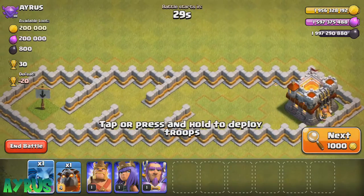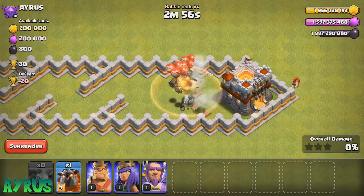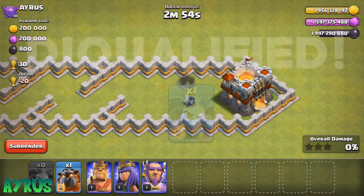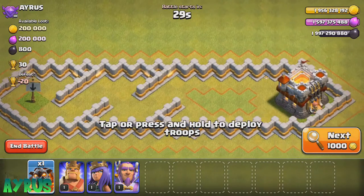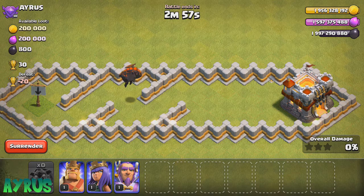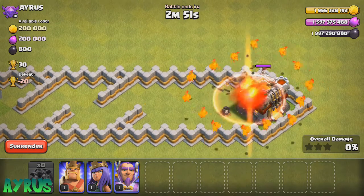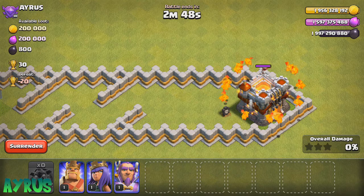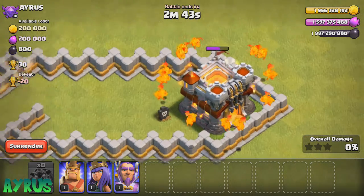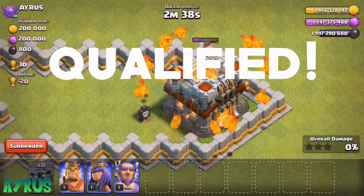We have the minion up next and even before the raid actually starts, we can say he is going to go down because he has low health points. Disqualified, no doubt about that. Now for the lava hound — he just thinks for a while but then goes to the town hall. He scans for defenses and the lava pups come into action and take it down. Proudly, we have a qualifier — the lava hound! The lava pups are taking it very quickly, one qualified player.